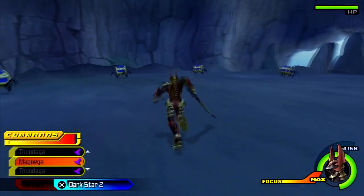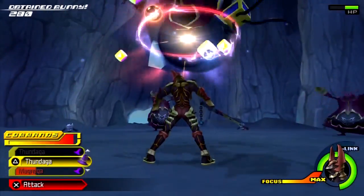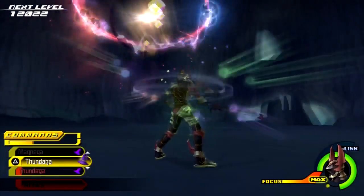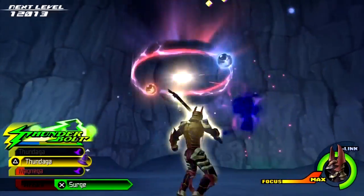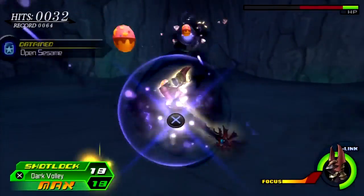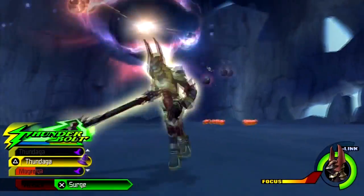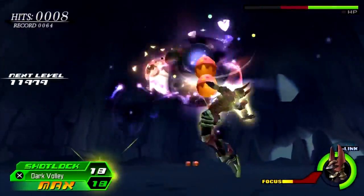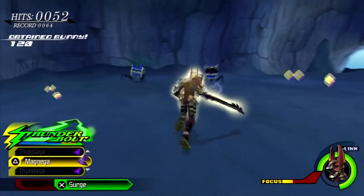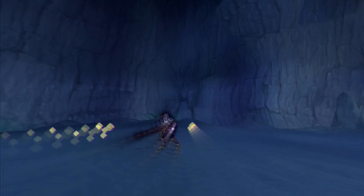For this last one, they can only be found in the final round of Risky Riches in the Mirage Arena, and this is only for Terra. I just pray I can pull this off. It looks like they showed up after all. Now you just gotta use a Shot Lock and let her rip — this is the only time when Shot Locks are gonna be a necessity here. Here comes the Dark Impulse, and that's it. I'll see you guys later for Ventus, cause his is a different location.